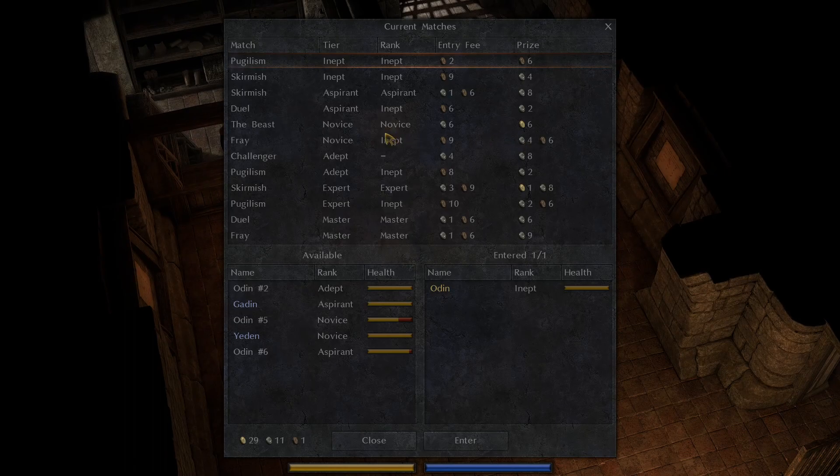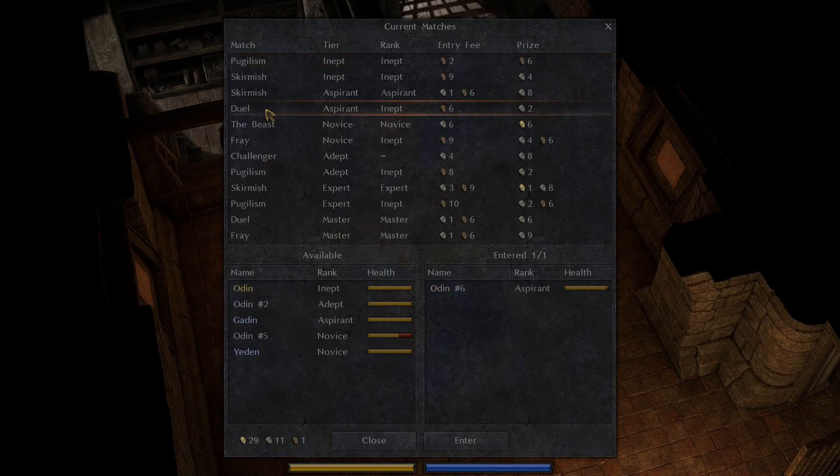Let's see what choices we have this time. There's a duel for aspirant, there's not much else, so we'll put Odin number six in and do the duel. We're going to have to use our inept gear.